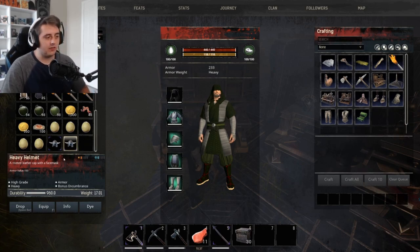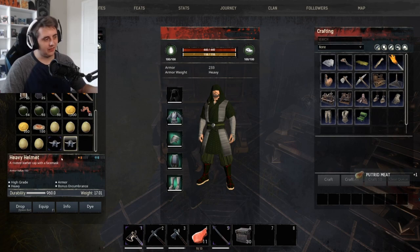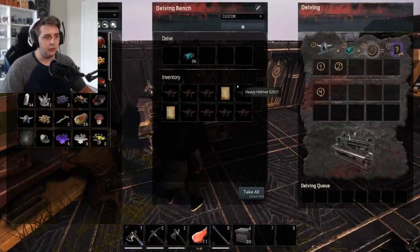So comparing the two pieces: the normal heavy helmet gives you high-grade heavy armor with a bonus encumbrance stat, 160 armor value, 960 durability, and weighs 17. The durable heavy helmet does not give the bonus encumbrance, it's double the weight, but the durability is 1440. This is an Eldarium-infused piece of armor. When I saw this I thought — that kind of sucks. You lose the bonus stat, it's super heavy, you lose armor value, but it's extremely durable. I haven't figured out exactly where that durability would be useful yet, maybe in the maelstrom.